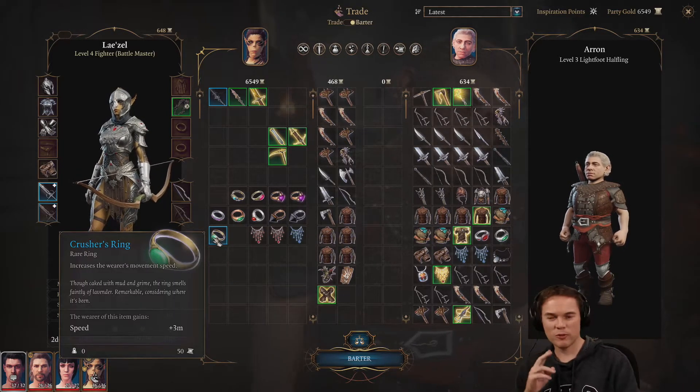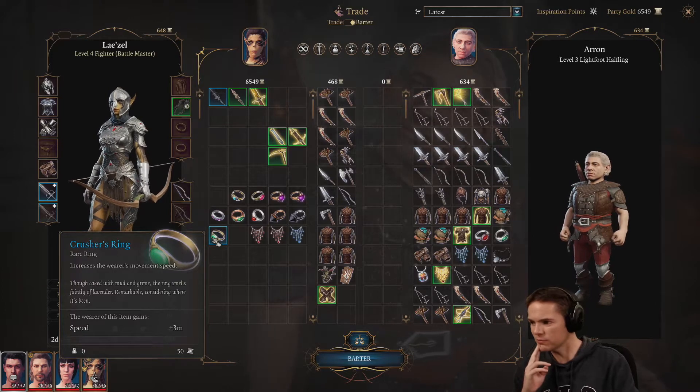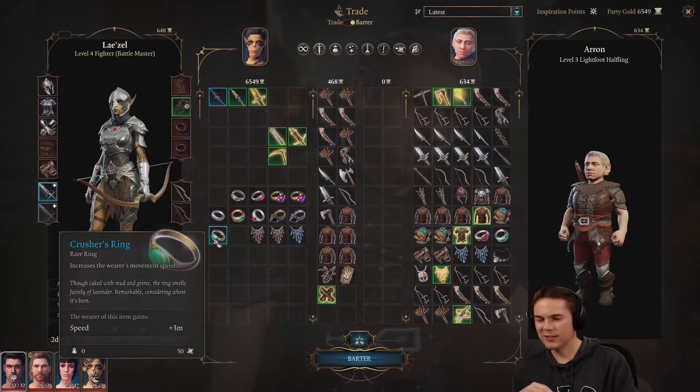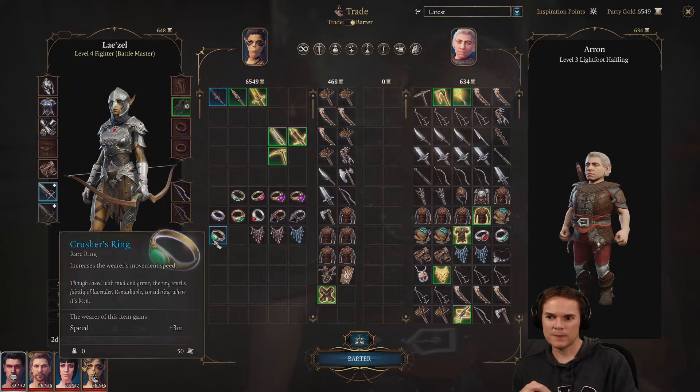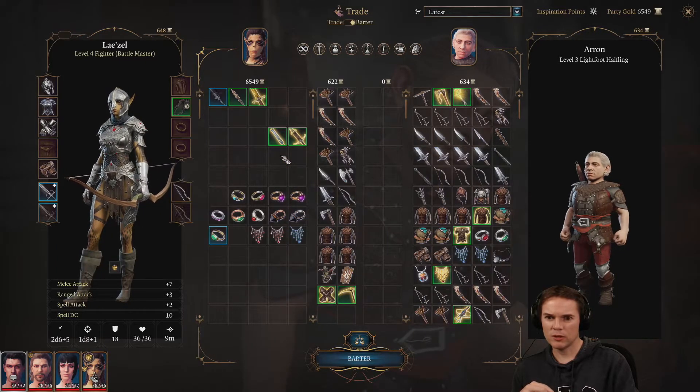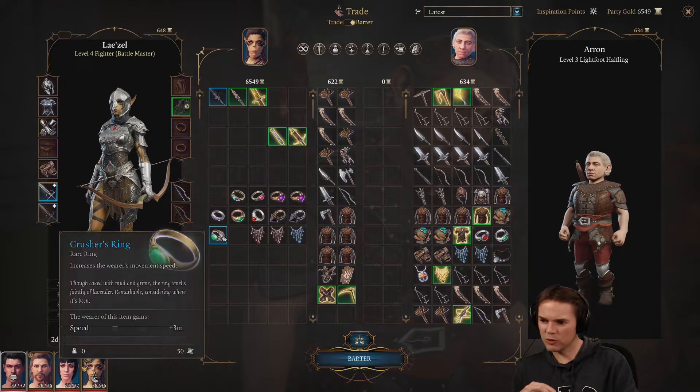Get rid of that stupid shield - that's causing me problems. Mark of the Absolute - yep, get rid of that. Shift it, sell all the junk. I don't think we're going to be able to clear this. These aren't that heavy, not as heavy as I thought. These weigh a bit - let's get rid of them. And that, and that, and them. Gloves of Power - yep, get rid of those. Oh we got a magic ring - that must be from them goblins. A War Pick plus one - that's pretty much him cleaned out.